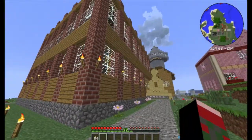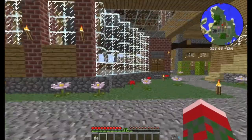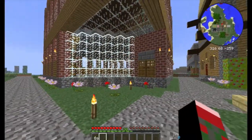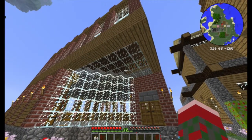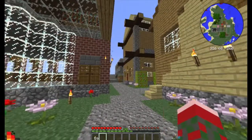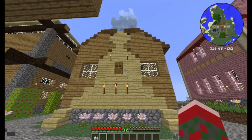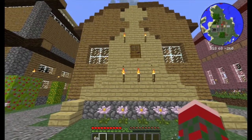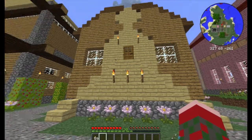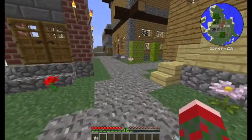On our left is the overworld campus library. It has two floors — first floor is storage, second floor is enchanting and eventually bookmaking. We'll come to that in its own episodes. This is our little schoolhouse here, purely aesthetic, just here for an introduction. Most of our lessons will not take place here, although introductions may take place here when I begin episodes.